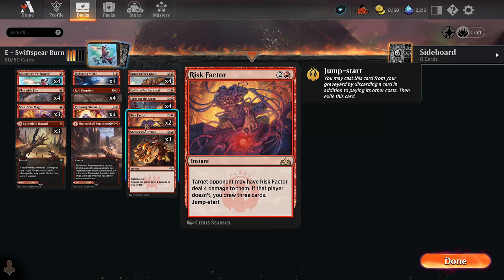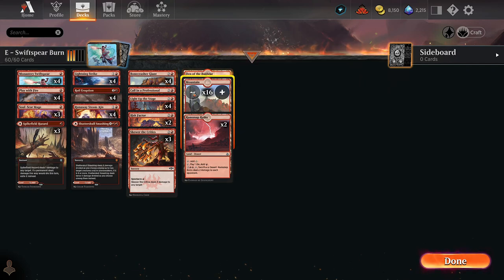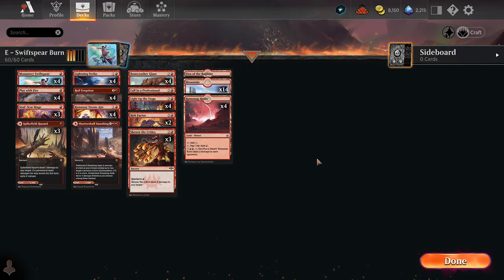We also have Risk Factor, which I love sometimes and absolutely hate other times. Right now I kind of like it — three mana, deals four damage, but the opponent can instead let us draw three. It's good either way but the opponent gets to decide what's best for them, which is usually not great. These can also be sacrificed to deal two damage. I should probably be playing four of these — and I'm just going to make that change right now. There we go.